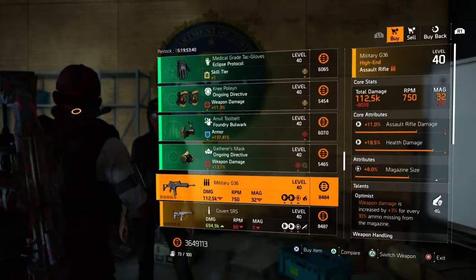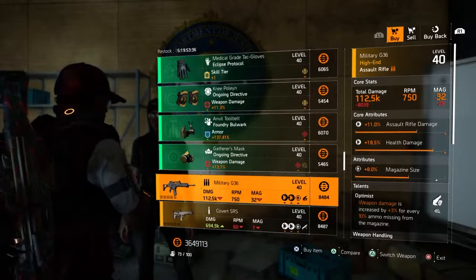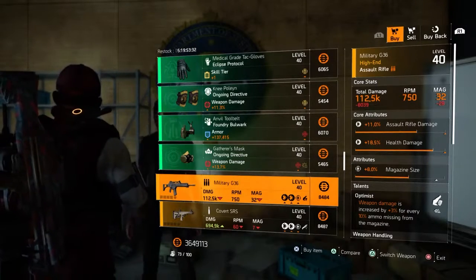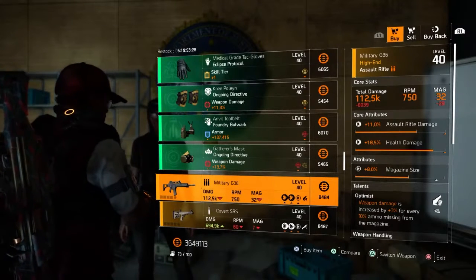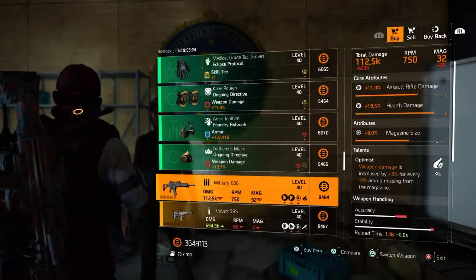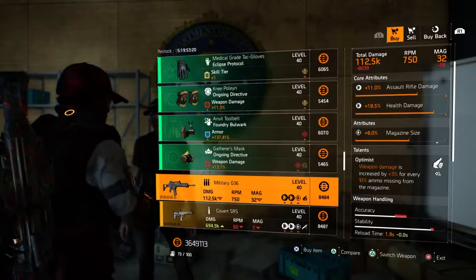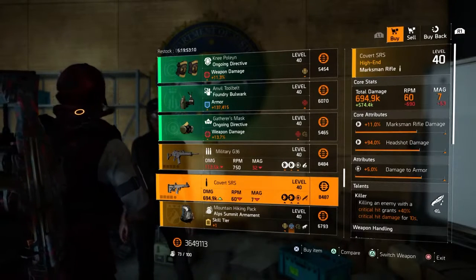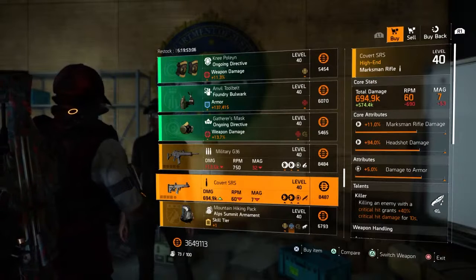First gun is a Military G36. It has 112.5k total damage and 11% assault rifle damage, 18.5% health damage, and 8% magazine size. Comes with Optimist — weapon damage is increased by 3% for every 10% ammo missing from the magazine.